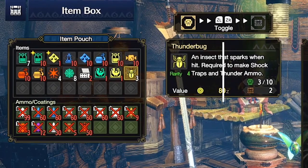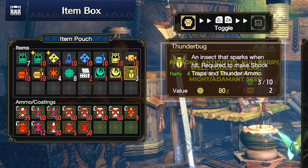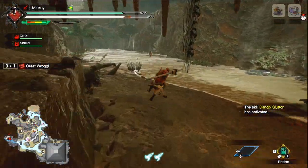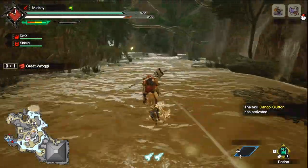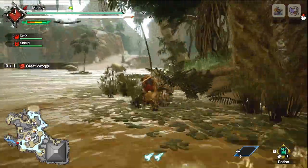You can fill that loadout with things like potions, mega potions, max potions — as many as you can carry. You can also include trap tools, shock traps, pitfall traps, and maybe some thunder bugs and nets so you can craft traps on the fly if needed. Create item loadouts specifically so you stay organized and already know what items you want to bring into the hunt.